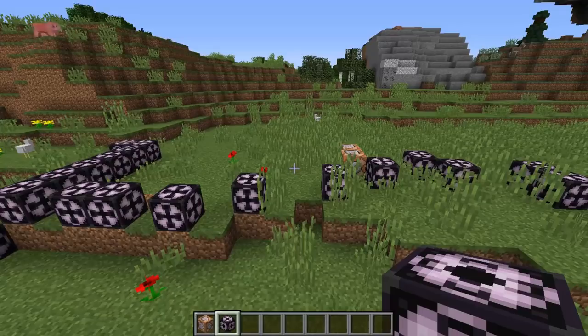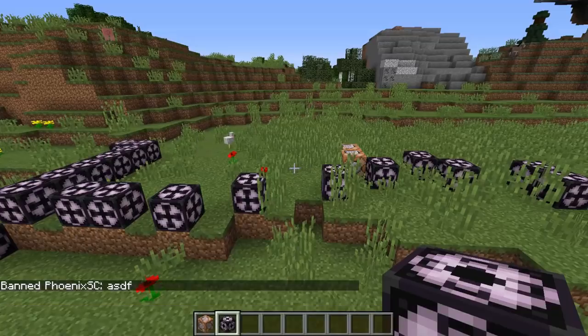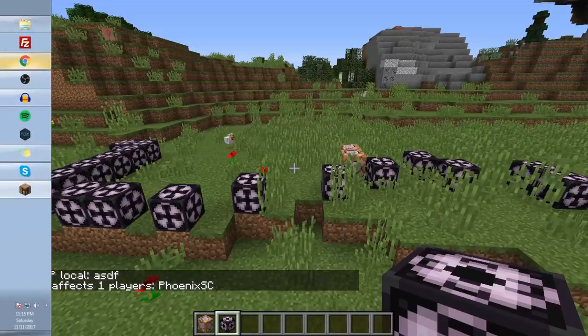So you can op and deop yourself with a few issues. Let's try and ban yourself now — this is another one of the things that you can do with this snapshot. So ban PhoenixSC. You can provide a reason — this is obviously from multiplayer play, but I've been banned apparently. I can still play the game, but one thing that you can try here is ban IP with a reason. And once you do this, the game crashes. So you're literally kicked out of the game. The first time I actually experienced this, I thought I'd really messed up and would not be able to access this world anymore.